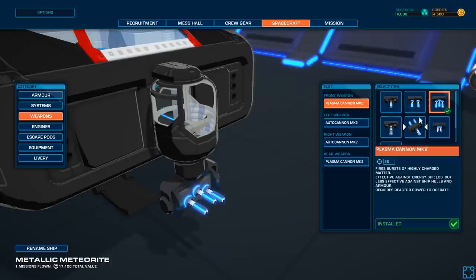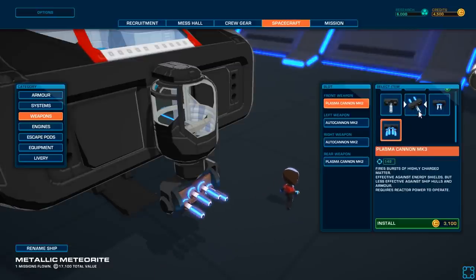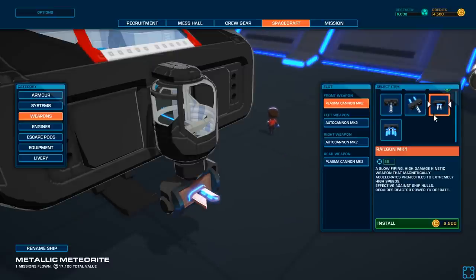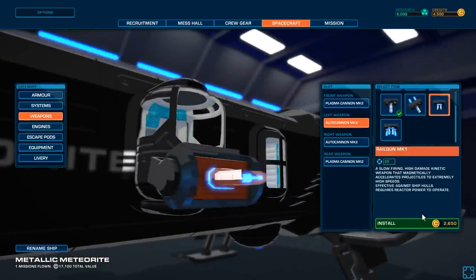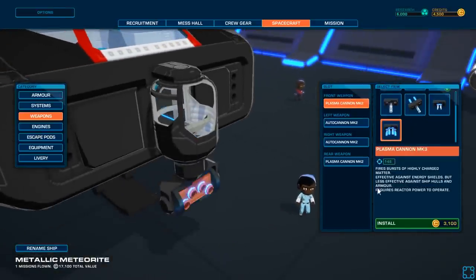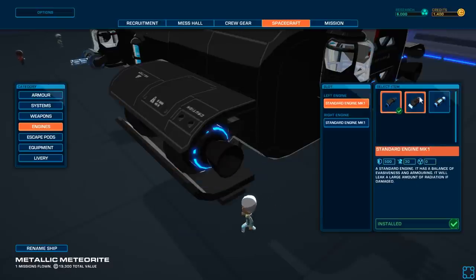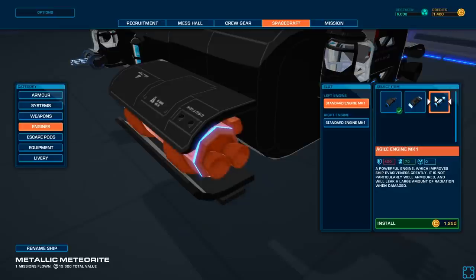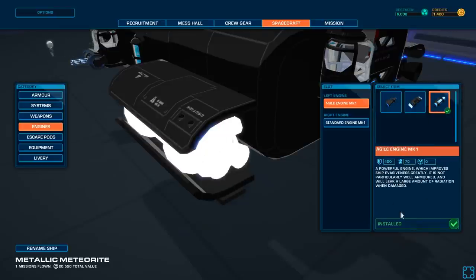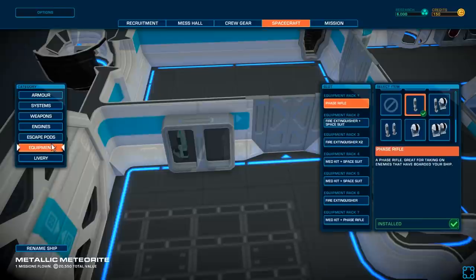Spacecraft — you can upgrade the equipment on your ship. You can also customize the appearance and name of your ship. So, armor. It looks like I don't have many choices. Here's some options: we've got plasma cannon Mark 1, Mark 2. So we get less money. Plasma cannon, auto cannon — there's also the Mark 3 cannon and the rail gun. So we have two auto cannons, two plasma cannons. These are kind of expensive — let's just upgrade the front one. We don't have enough for the escape pod base. If these people die, so be it.